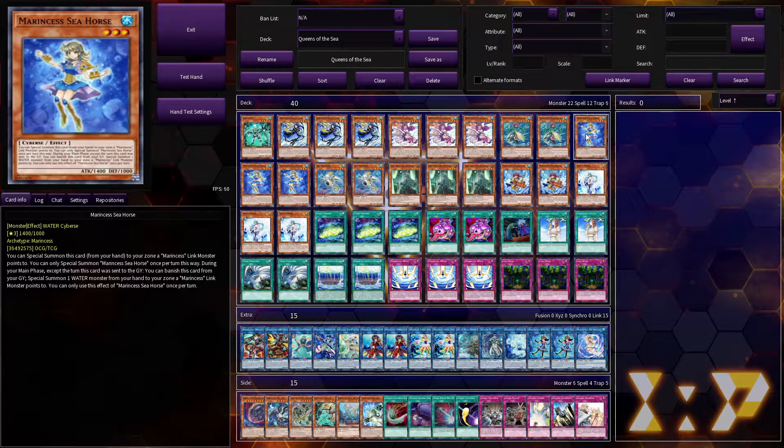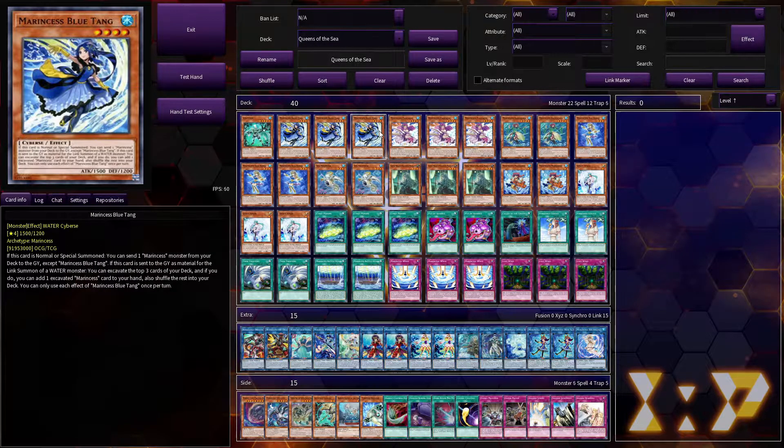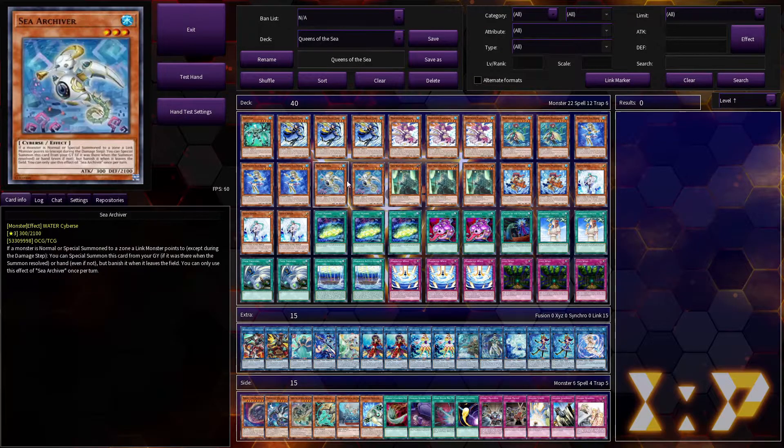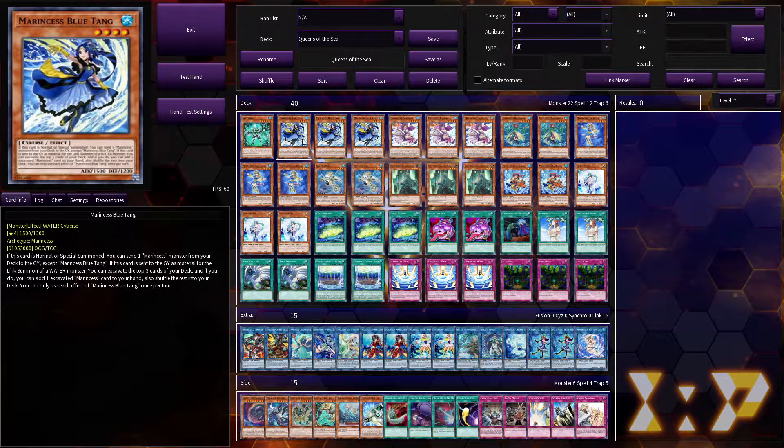Basilalima's effect isn't super great — she doesn't really help with turboing out links — but she is another Marincess name you can hit off Blue Tang, and if you send her to the graveyard she can banish herself to save monsters you control from being destroyed by card effect, which is really nice graveyard protection. Seahorse again just summons herself, and from the grave you can banish her to make any other monster in your hand a Seahorse for the turn, which means you summon it to any zone a Marincess link points to. Mandarin is like a weird pseudo-Seahorse — if you control two or more Marincess while it's in your hand or graveyard, you can target a water link you control, special summon it to a zone that monster points to, and banish it when it leaves the field.